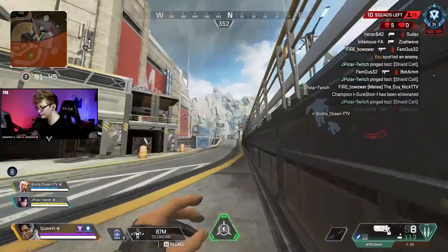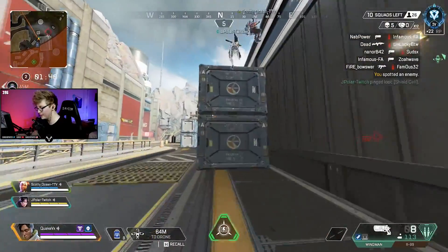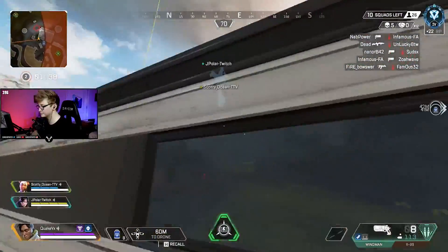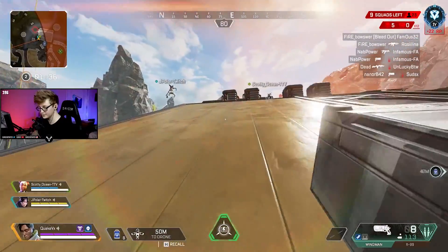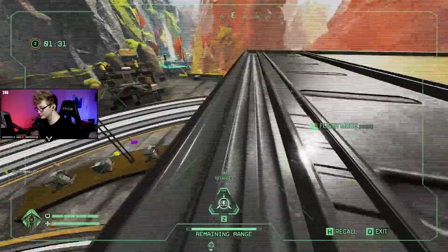Furthermore, when looking at a banner you can also see how many teams are within a 200-meter radius of you. It shows the number of teams in that range, which is super helpful when pushing into a zone, allowing you to roughly scout out a zone without actually being in drone range.